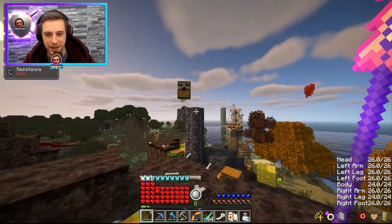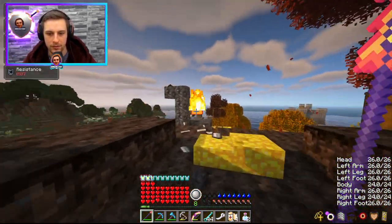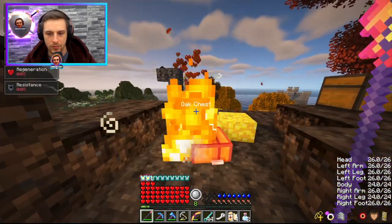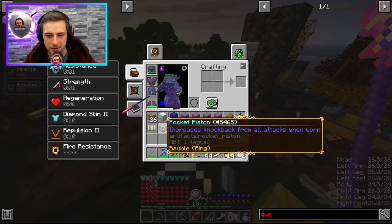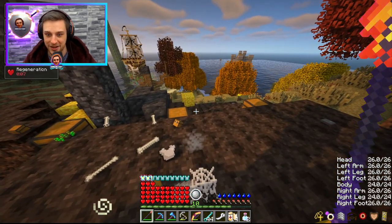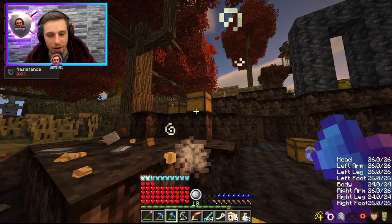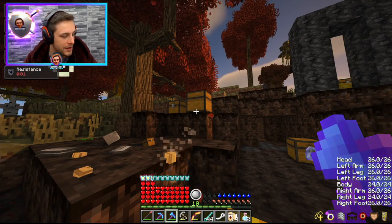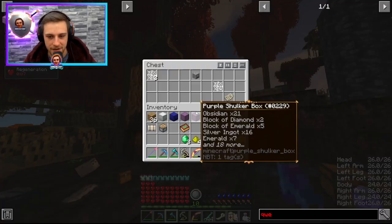Another mimic! Holy cow — that's two in one day. What did we get? Pocket Piston. What does this do? Increases knockback from all attacks when worn. I already have a lot of knockback. But there are two new baubles in one day — what do you know! Oh, I just realized I've got the whole screen capturing as well, so it's kind of glitching out a little bit. I'll fix that right now.